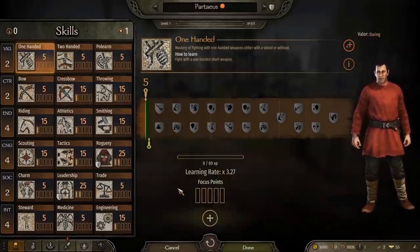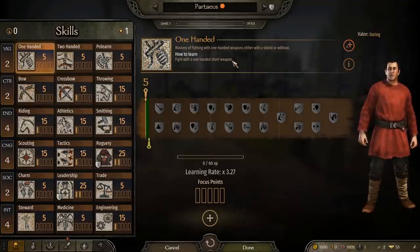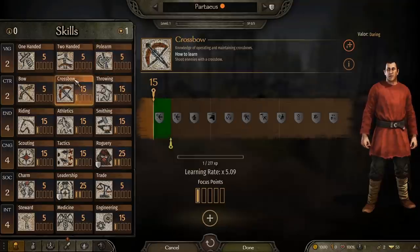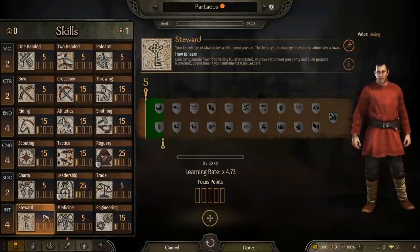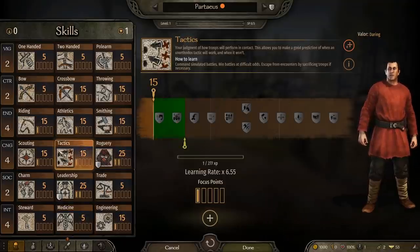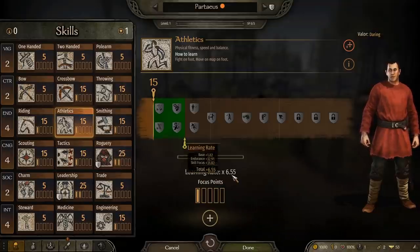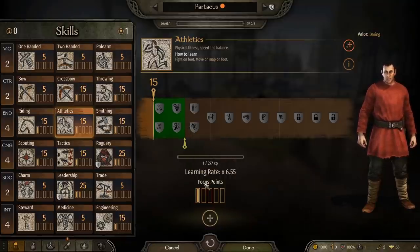Leveling a skill up in Bannerlord is done through learning, and learning is done by doing. Each skill tells you what you need to do in order to learn it, and while some things are very clear — like using a certain weapon type to learn how to use it — others are a little obfuscated. I'll be explaining all of these learning methods later in this video, and the timestamp in the description down below will take you there. The speed at which you learn something and how much you can learn of that topic is modified by your focus on the topic.